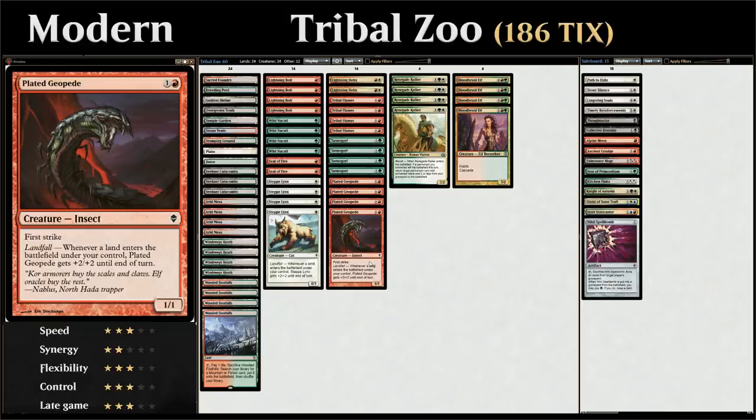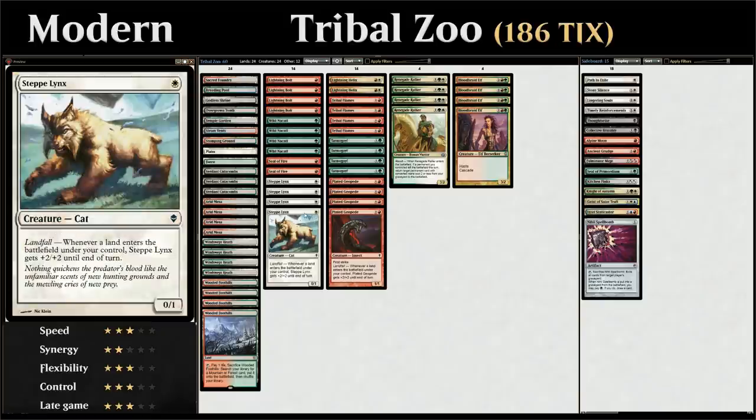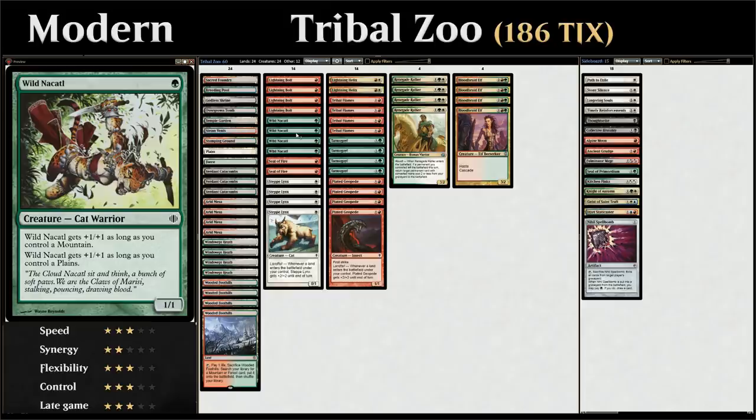Let's take a look at our entire decklist, starting with our 1-drops. We've already covered all 4 copies of Steppe Lynx. We also have all 4 copies of Wild Nacatl — 1 mana for a 1/1 that gets +1/+1 as long as we control a mountain, and +1/+1 as long as we control a plains. Thanks to our fetch land/shock land mana base, it's trivial to have both in play, turning Wild Nacatl into a 1-mana 3/3 — a pretty good deal.